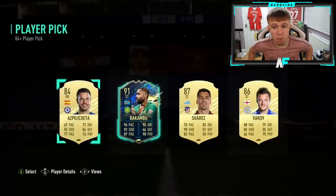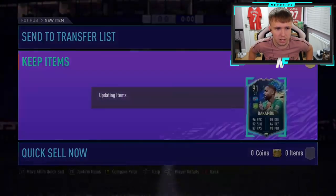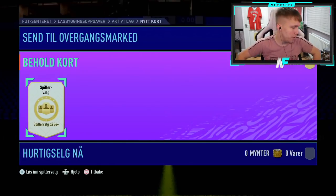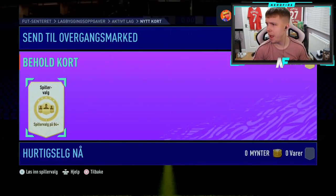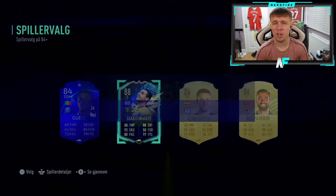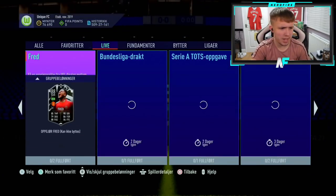Blue! It's actually not a bad looking card — I don't know his skill moves or weak foot, but if he's got four star skills that is a dub. Malar Rohith in the house — number 11 of these player picks. Blue for Rohith — a good blue, Seria A. Oh mate, three star three star — come on EA. We haven't seen many TOTS blues bar my one and a couple others.